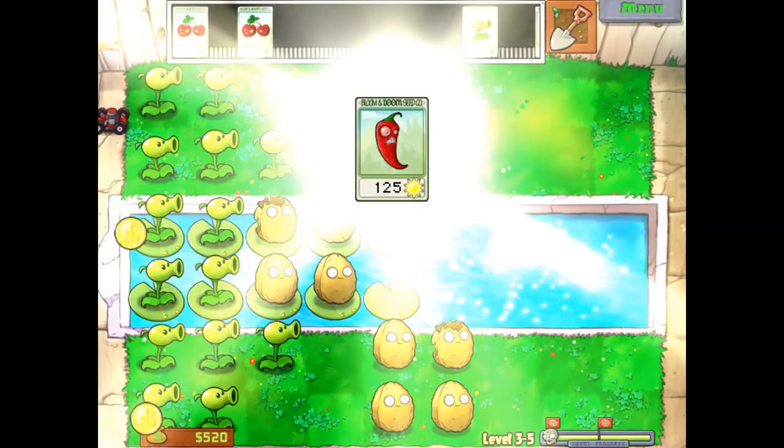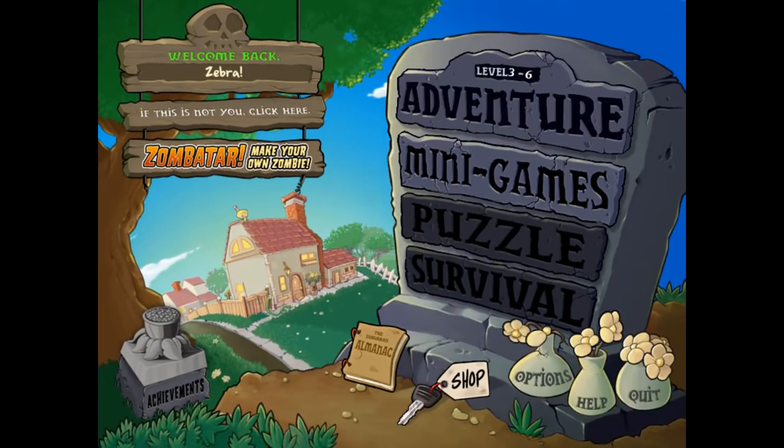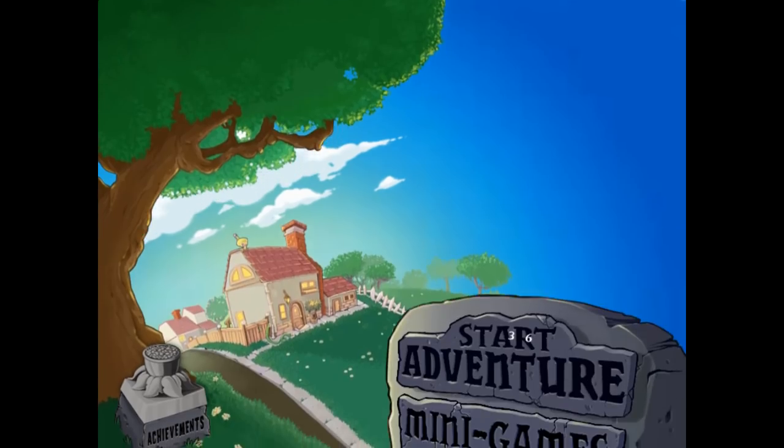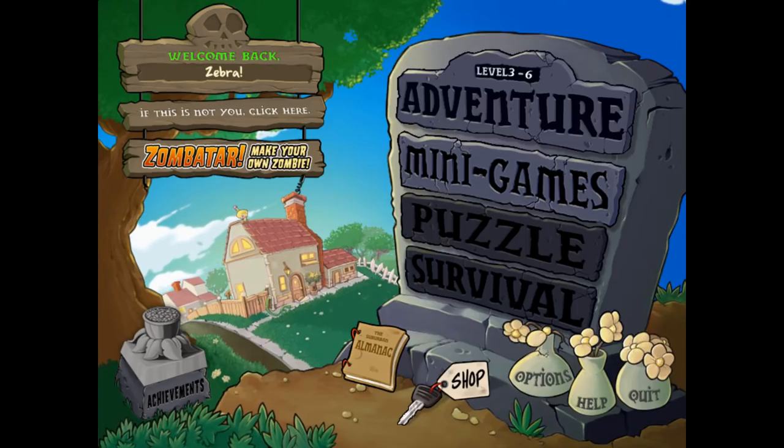We get ourselves a Jalapeno. This is the Jalapeno — 125 sun and it destroys an entire lane of zombies. So instead of the cherry bomb which explodes things in a square radius, this only does one lane straight down. This will be helpful against a specific type of zombie that we'll run into in another episode. We are all finished up for today — we will be continuing on with World 3 in the next episode. We've unlocked some mini-games but we won't be playing these until after we're done the main adventure. Thank you so much for watching today's episode on Plants vs. Zombies. Comment 'Zebra Zombies' to show you've watched, and subscribe to join the Zebra Herd. Bye-bye!